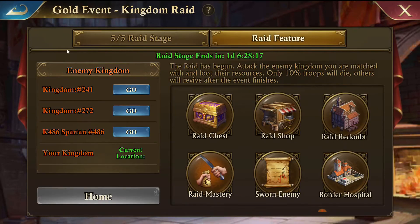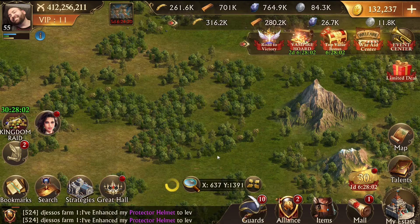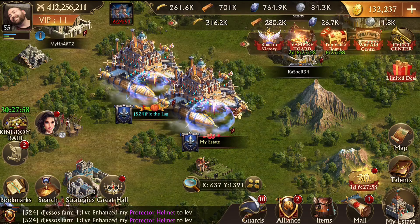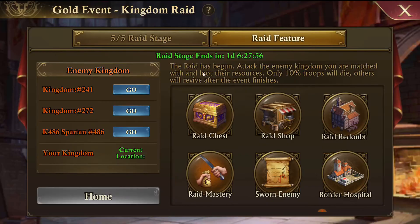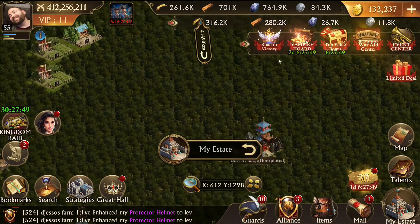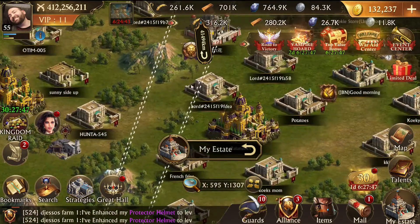How do you get to another kingdom to fight? There are two ways. You can go into the raid feature and click the kingdom - it'll take you there. The other way is there's a little button that shows how long is left in Kingdom Raid, and you can click that to go to another kingdom. Then you can start looking for targets and scroll through, check your bookmarks, all that.